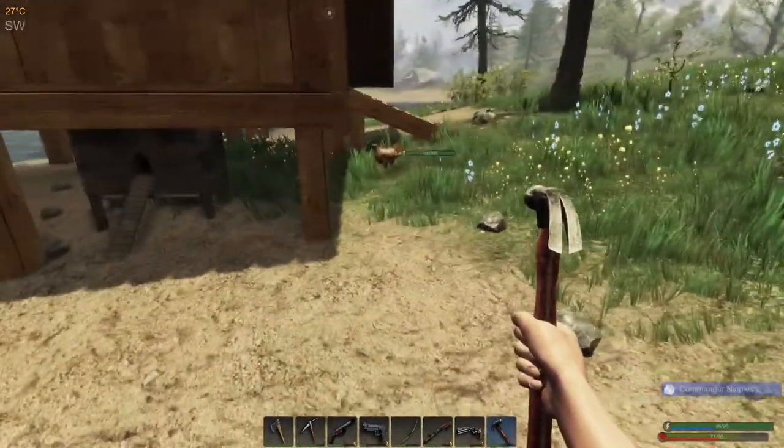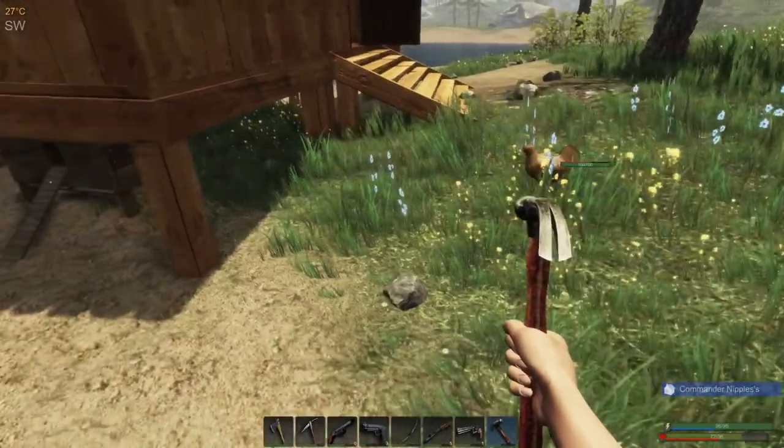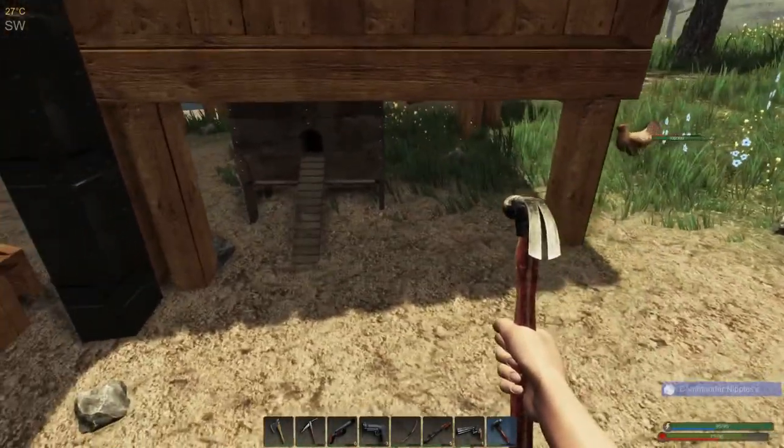When you butcher a level 10 chicken, you'll get 6 animal fat, 7 premium feathers, 5 regular feathers, and a whole chicken to bake in your oven.